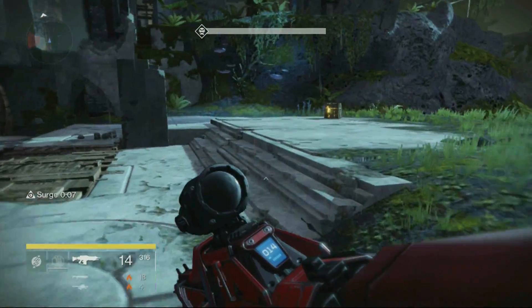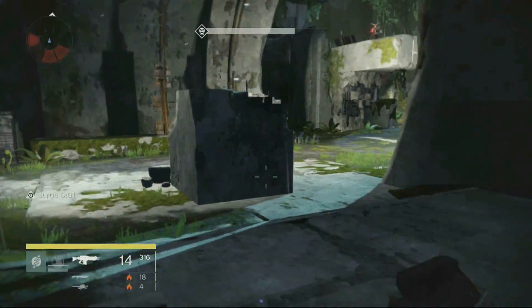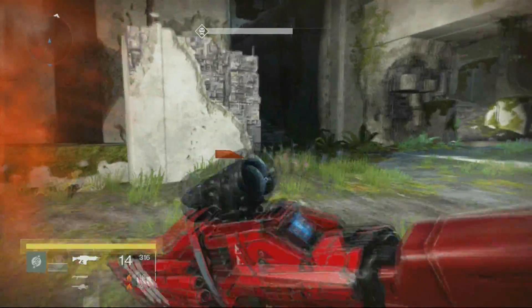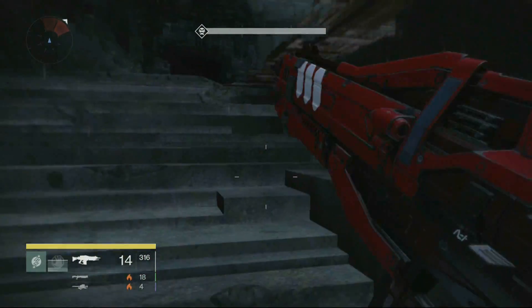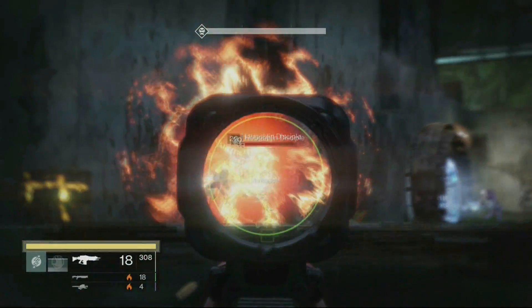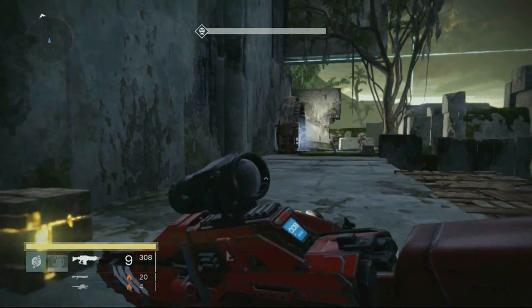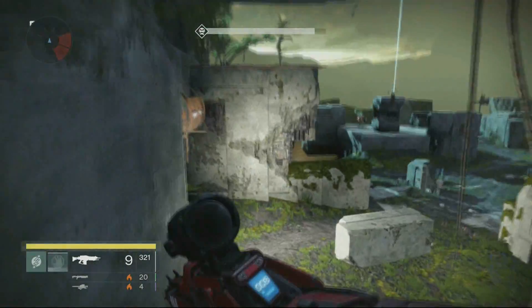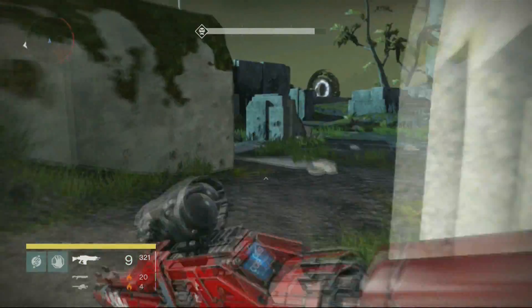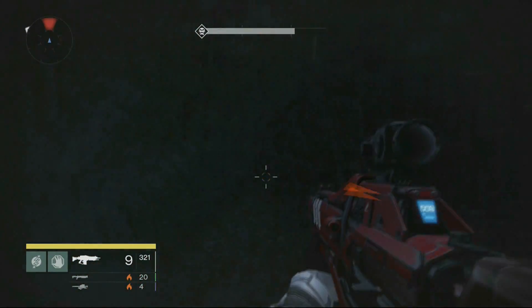I recommend shooting the snipers at least so they won't kill you. Titans and warlocks can get up there easily; hunters might have a little trouble. Come up these stairs — there are two snipers up here. Kill one, shoot at the other to distract him, then run past all the enemies. I'm going to jump on top of the gate itself to avoid fire. In the final little section there's a big enemy, so run to where the tree and pillar are and jump right over his head.